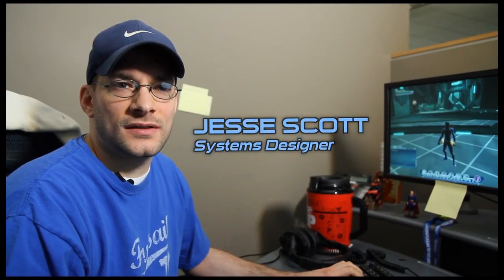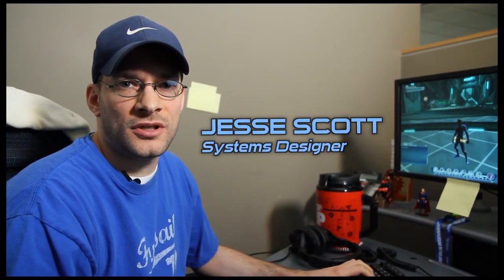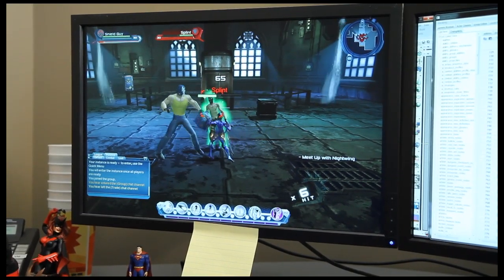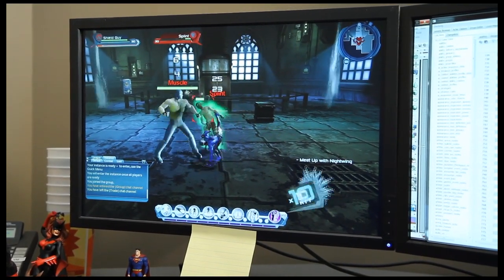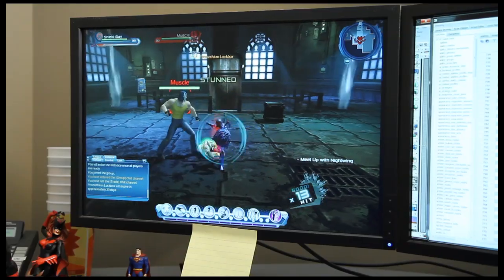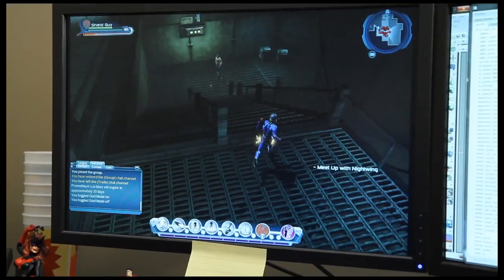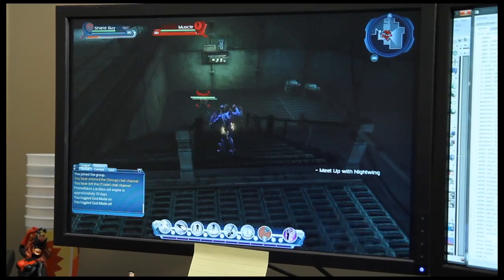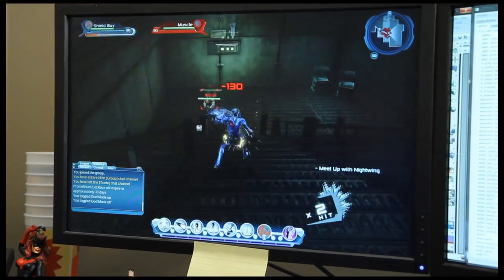Hi everyone, my name is Jesse Scott. I'm a systems designer on DC Universe Online. I'm going to show you a little bit of the new shield weapon we're going to put into DLC pack number four. As you can see, we'll get some new stun moves, a nice Promethean box. There's a lot of knockdown in here, a lot of multi-hits. In situations where you need ranged attacks — since this is melee — everything has a ranged attack, so you get to throw your shield and there are multiple throws.